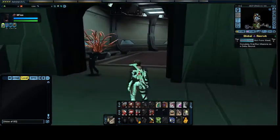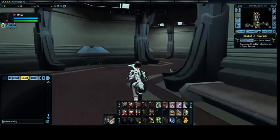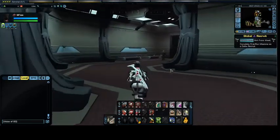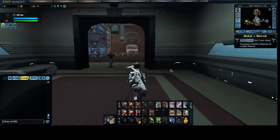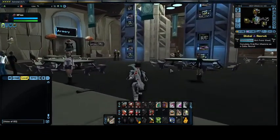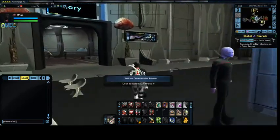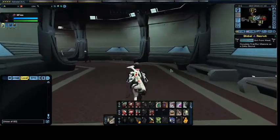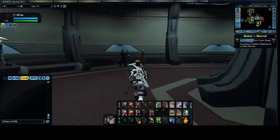Pretty much on every space station there is a club where you can go and party down. There are some role-play groups that do attend certain things like this — obviously there's nobody in there now. There are several different space stations available where you can go to a club or something along those lines. I don't know the names of every single club, but there are certain role-play groups that do that.